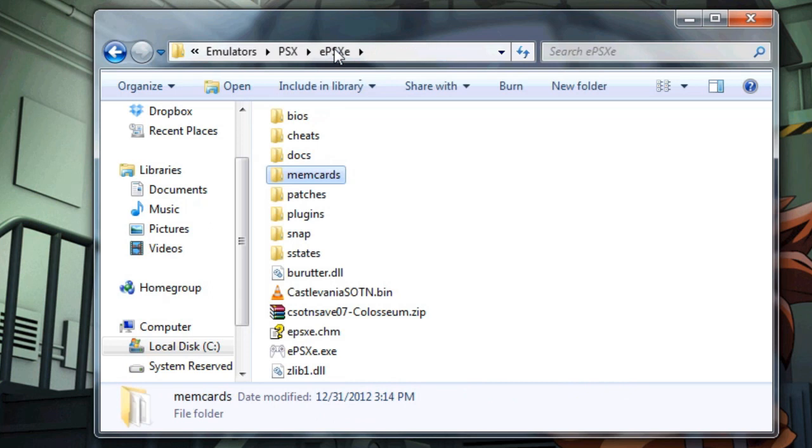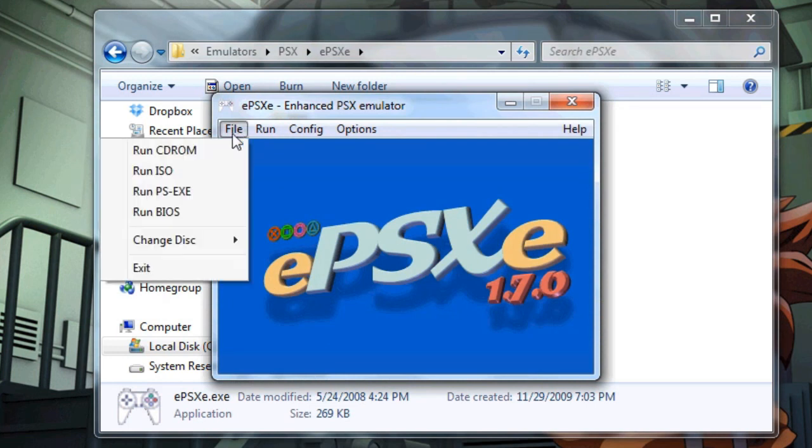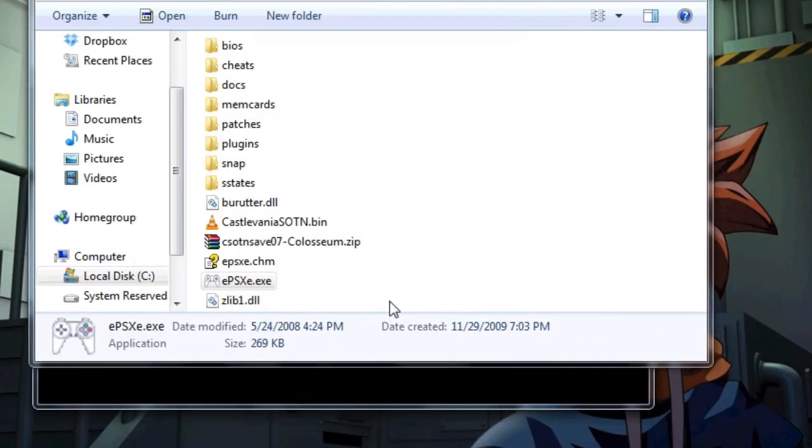Now that I've moved it over, I am going to test it. I am double-clicking on ePSXe.exe, and since I have a BIN file, I am going to run ISO. Double-clicking on Castlevania, and the game is loading.